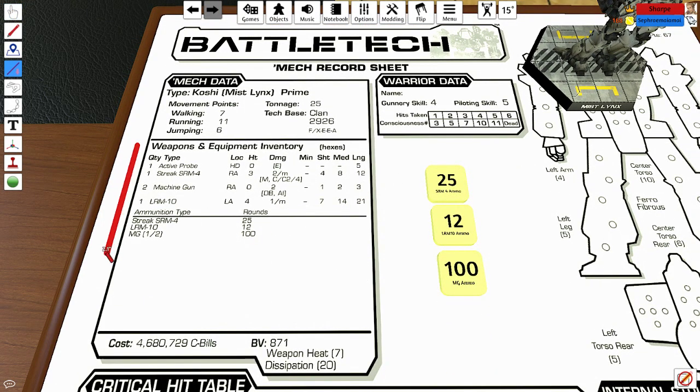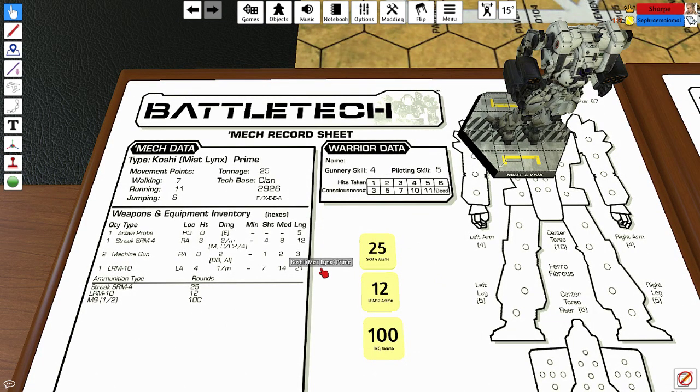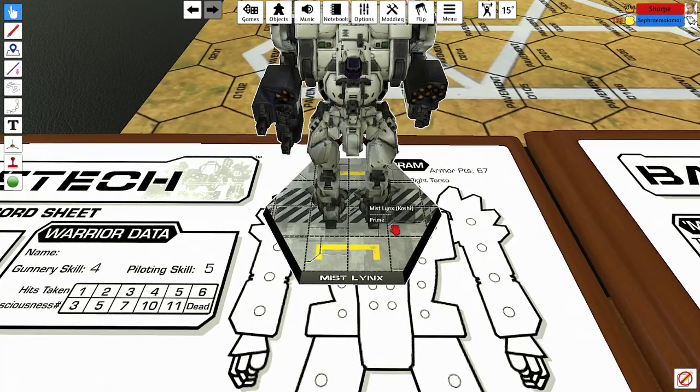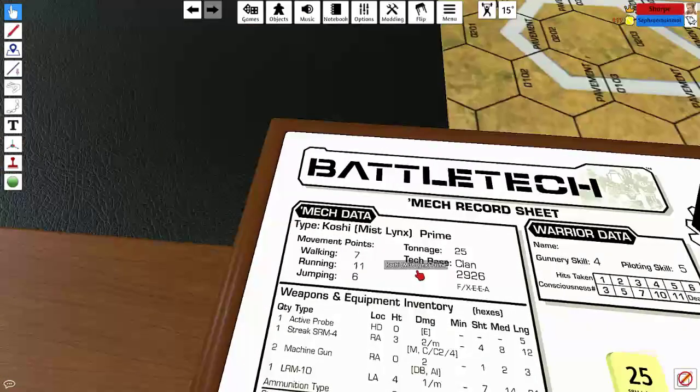Moving on, we have the list of weapons and equipment. Every mech is to some degree armed — even the lowliest little Ostscout with a single medium laser still has something. Much like in the video games, ballistic and missile weapons require ammunition, and you have a very limited number of shots you can take. These are represented by ammo tokens found on the Steam Workshop — not standard to a record sheet. This Mist Lynx has an active probe, one Streak SRM-4 launcher, two machine guns, and an LRM-10 launcher. You can just about see the LRMs on the left arm and the SRMs and machine guns on the right arm, which tallies with what's on the sheet.